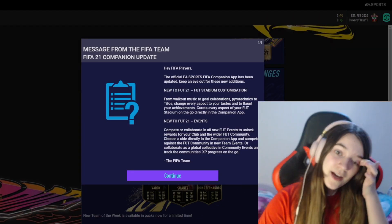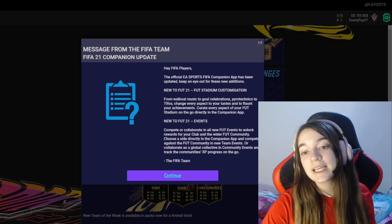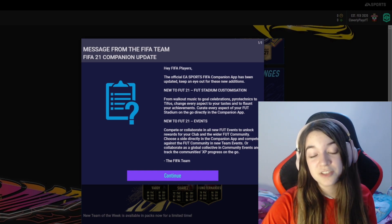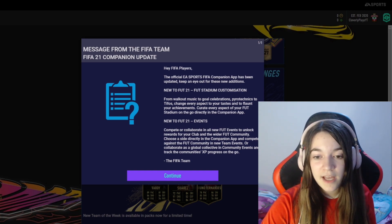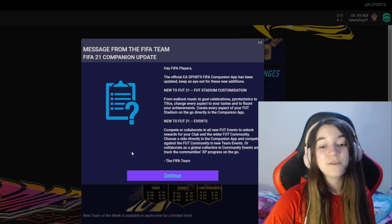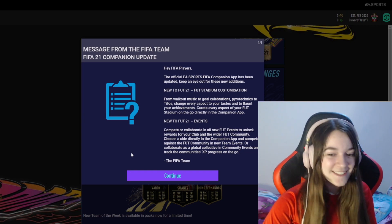What's this? The official EA Sports FIFA companion app has been updated — keep an eye out for these new additions. New to FIFA 21: FUT Stadium Customizations. I think that sounds pretty cool. Also new to FIFA 21: FUT Events — this is actually a pretty cool new feature. I'm looking forward to testing it out and seeing what it's like.